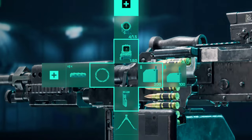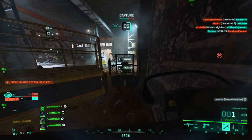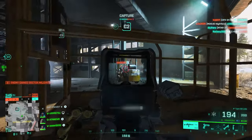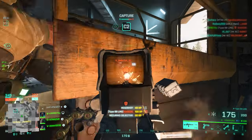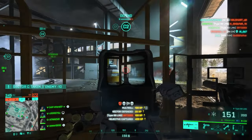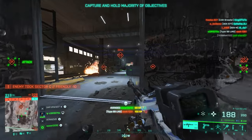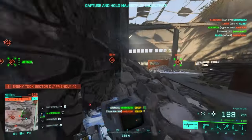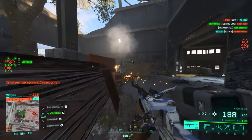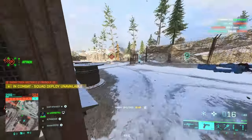Next up is the Type 88 LMG, which has some variety in muzzle attachments. I'd go with the Champion Muzzle Brake since the recoil is mostly vertical, followed by a Wrap Suppressor for stealthy flanks. For under barrel, LS1 Laser Sight with a bipod gets the job done. For ammo, just equip whatever two choices you have. For weapon sights, I prefer the 8R Hollow with Ghost Hybrid — and the setup is complete.